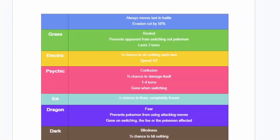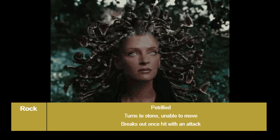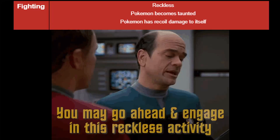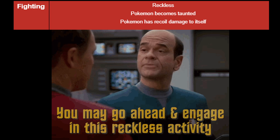These new status conditions add some clever twists to the old ones. I don't want to bore you with all the details, so I'll just highlight some of my favorites. The Rock type gets the Petrovide condition, which turns your Pokemon into stone, preventing them from attacking. This status condition is removed once you are hit with an attack. The Fighting type gets Reckless, which forces the Pokemon to only be able to choose attacking moves, and it also adds recoil damage to these attacks.